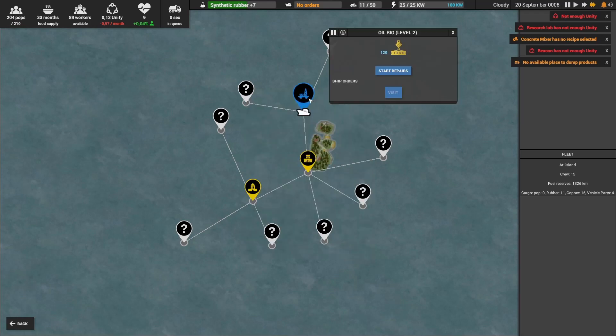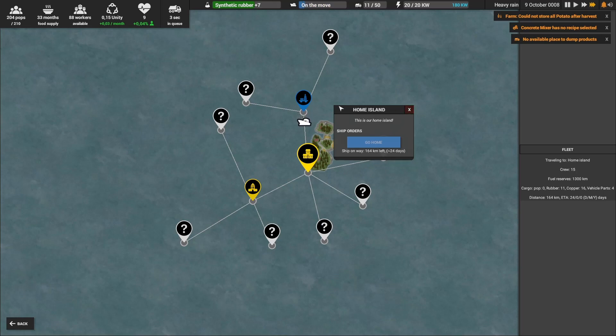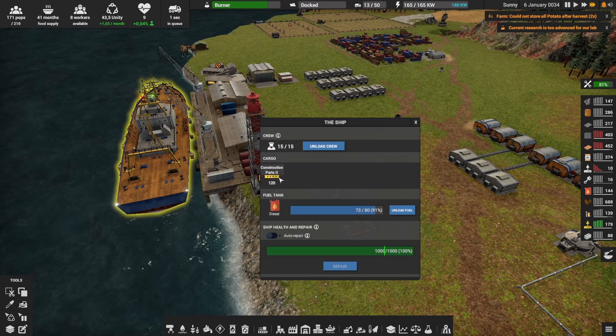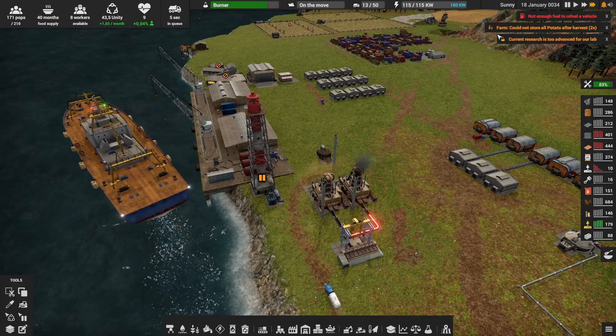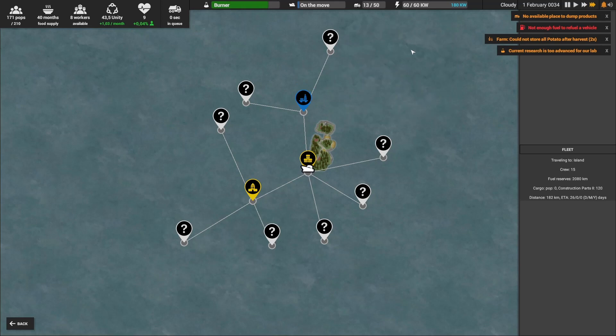The next step — what you need to do is start repairs. You need to get construction parts too, so go back home and get the construction parts ready, then come back and you can get barrels from your oil rig. I now have my 120 construction parts. We're going back to the oil rig, delivering the cargo, and fixing it. Always be aware that when the oil rig is fixed, you need to have 36 workers. I currently have 8 workers, so the moment my oil rig is active I'm going to lose a lot of workers on my main island. So if you want to be prepared, make sure you have enough workers.